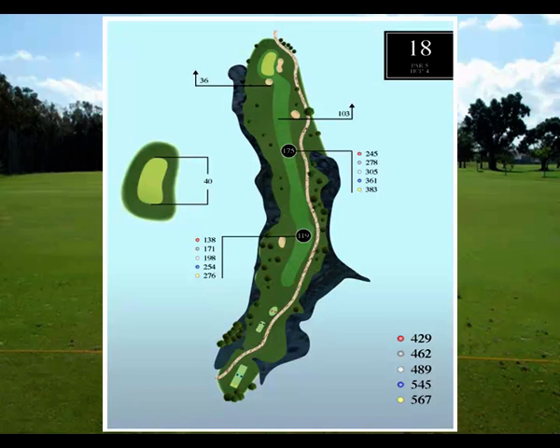The final hole, hole number 18, is a huge par 5 — 567 yards from the tips, 429 from the ladies tees. It's a dogleg left with a very narrow landing zone off the tee shot, so approach that with caution. You get an opportunity here to get that great shot you've been waiting for all day to make you come back for more. Many golfers have finished this hole surprisingly well and had a story to tell back at the clubhouse.